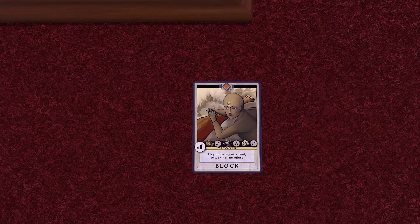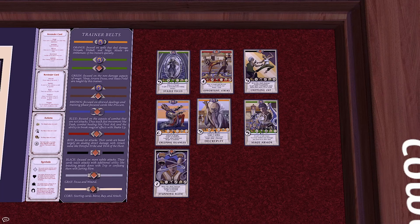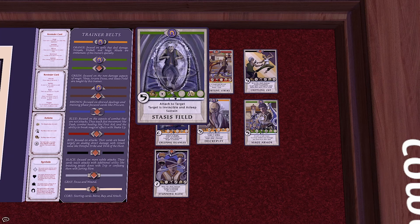There are a few other keywords in Arcane Arena used in the text boxes of cards. These are Asleep, Invincible, Retreat, Short-Lived, Sickened, Slowed, Sustained, Static, and Stunned. An example of a card that uses a few of these keywords is Stasis Field. Stasis Field uses the keywords Asleep, Invincible, and Sustain.